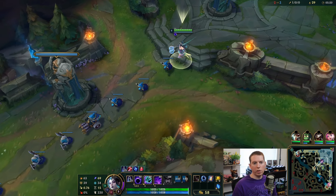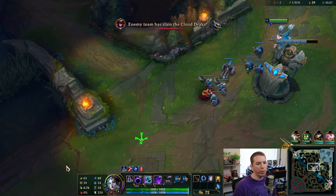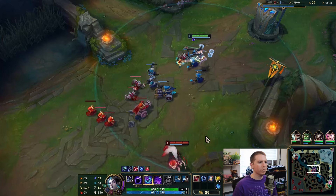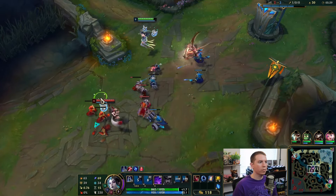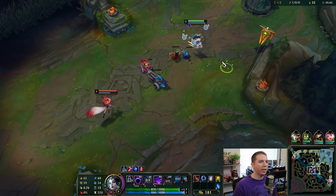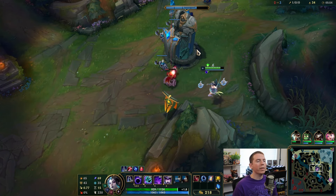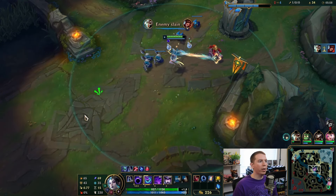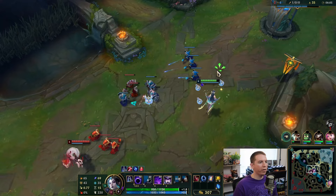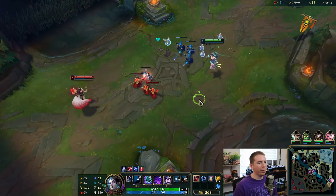1-0, things are looking good. I'm trying to keep an eye on top and bottom, looking for roams, because that's what you want to do in the mid lane. We got our ultimate — you take all the balls that you have and throw them at your target. And at max splinters, 100 splinters I think, you execute. Syndra does so much damage, it's crazy.